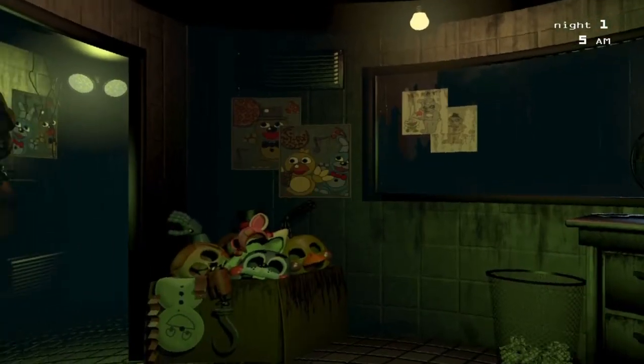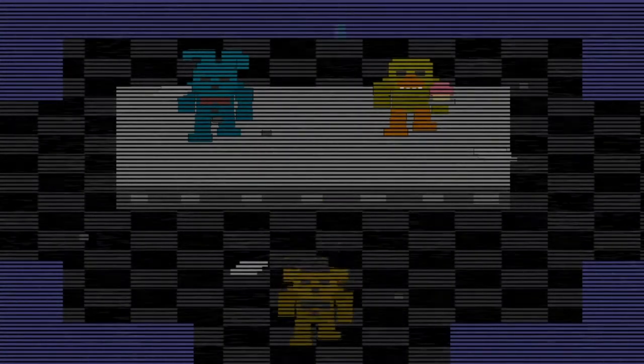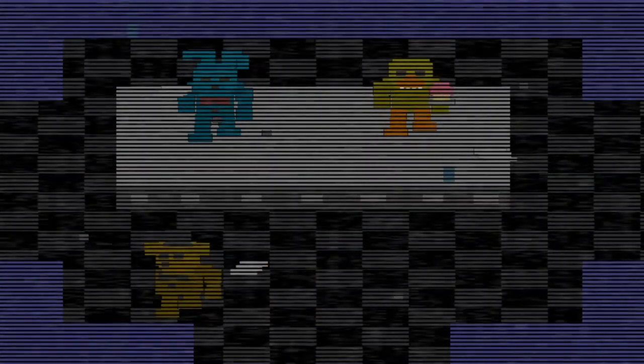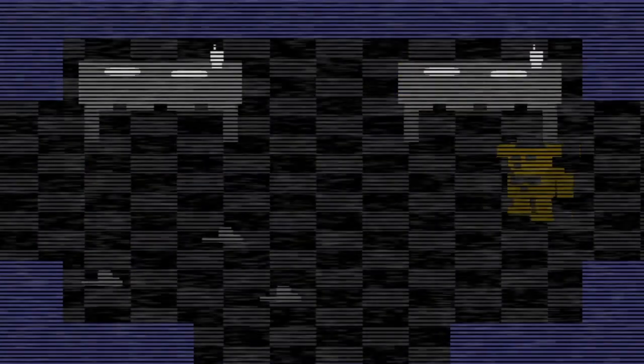So as you finish night one — boom, 6am — nothing goes after you, so you'll be fine until night two. You'll then enter into these minigames where you play as Freddy, Bonnie, Chica, Foxy, and then the Crying Child. What you want to do is, instead of following Shadow Freddy, you can just go left on the stage, or just left in general.